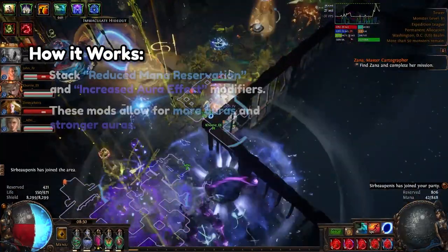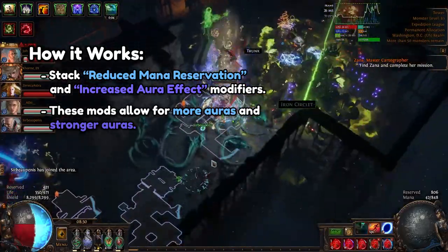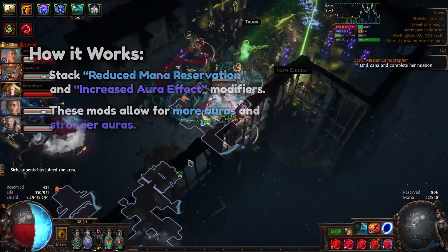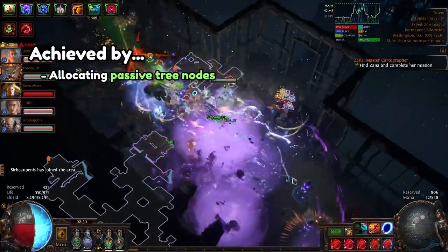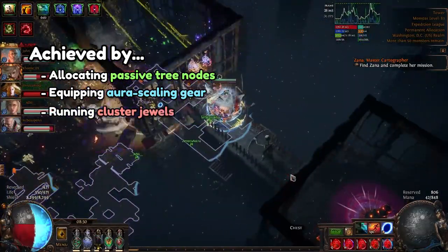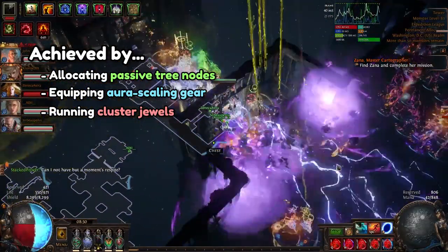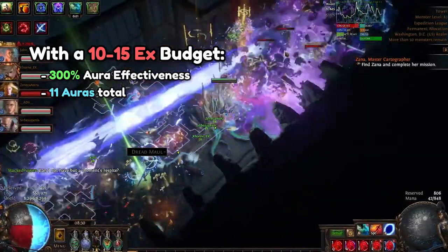The way Aura Botting works is by maximizing the amount of reduced mana reservation and Aura Effectiveness modifiers on your character. This can be done by a combination of grabbing all the Aura nodes on the passive tree, equipping various Aura scaling gear like Alpha's Howl or Victario's Influence, and running cluster jewels that affect either the mana reservation or Aura Effectiveness. For around a 10-15x budget, I can get to about 300% Aura Effectiveness with 11 total Auras running.